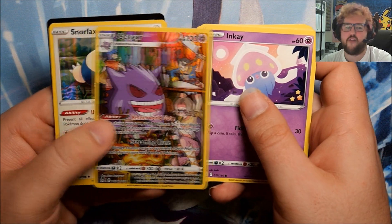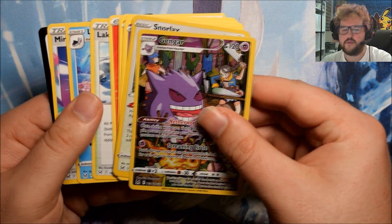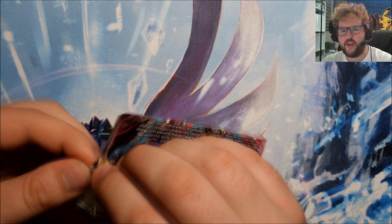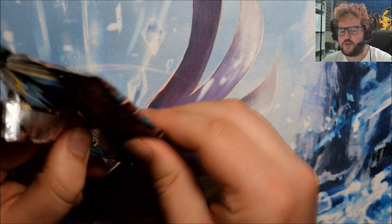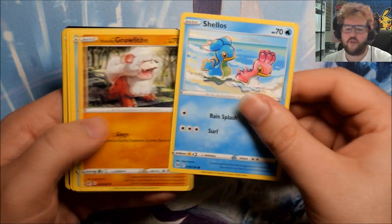We got a Gengar Character Rare from the Trainer Gallery, and a Foil Snorlax - not too bad, we'll take more Character Rares. I think there's a couple of Character Rares we still have none of. I don't remember which ones they are, but I'm sure if I see them I will know. It's not either of the two we've already pulled.